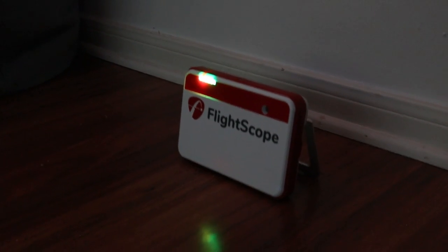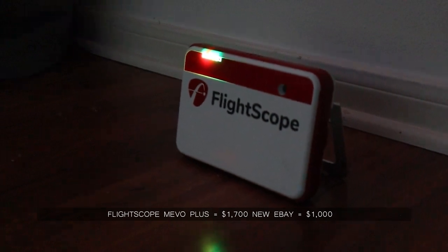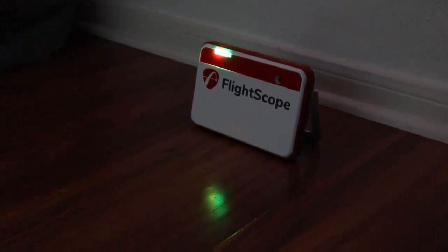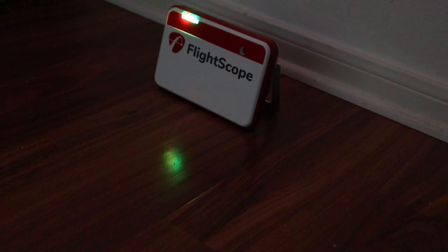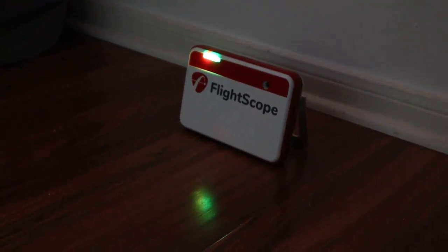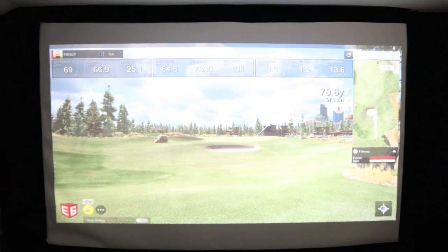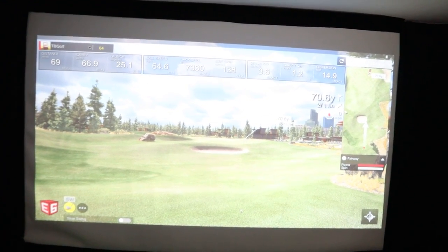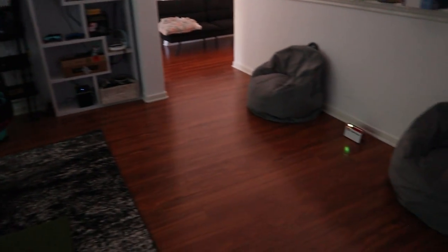For launch monitors, I have the FlightScope Mevo Plus. There are two routes for a home simulator: a Doppler radar system that tracks and calculates ball flight, or a camera-based system. Camera options include Foresight's GC2, GC3, GC Quad, the Bushnell Launch Pro, and others — Garmin makes one too. There are a lot of options. If you're on a budget, you need to consider two things: space and accuracy requirements.